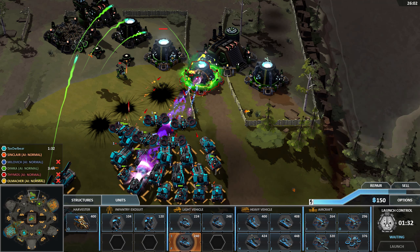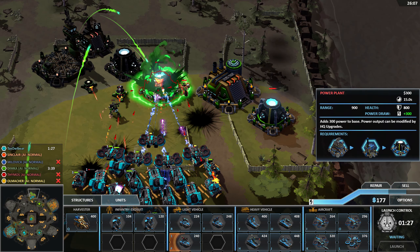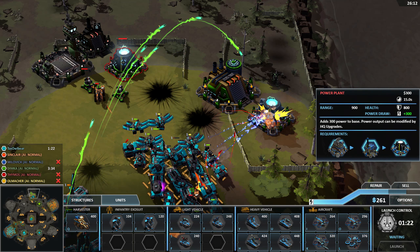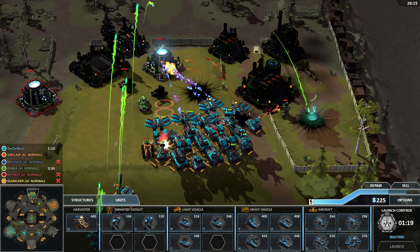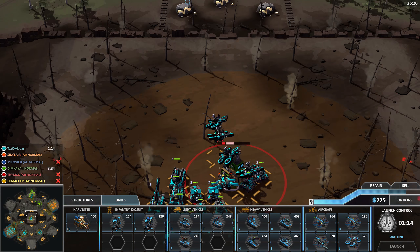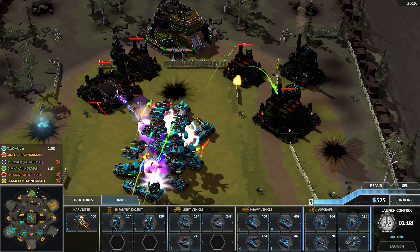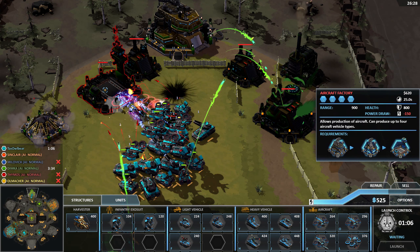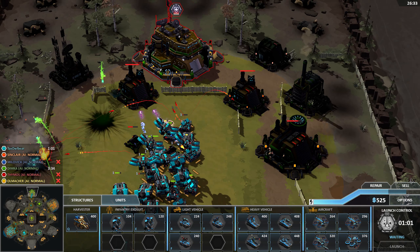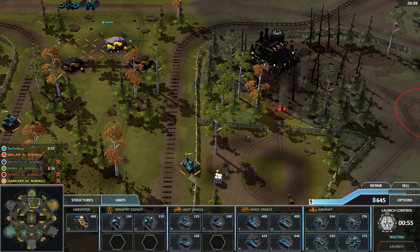One thing I should talk about is the graphics and sound. The music is generally fine, the graphics look somewhat simple and cartoonish — I think they look fine, but they mainly suffer from all the buildings looking kind of the same, not only because everyone is essentially the same faction, but also because your barracks and your light factory almost look the same, and with only around six buildings it shouldn't be so difficult to make them more distinguishable. As for units, you can see whether a unit is a walker or uses tracks, but most of the time it's just a blob and you can't really tell what they do until they fire their weapon.